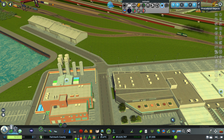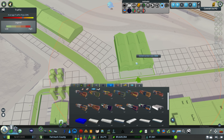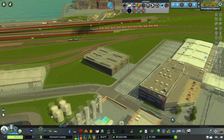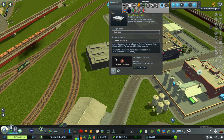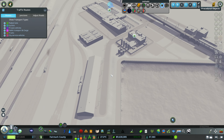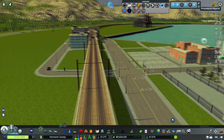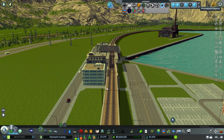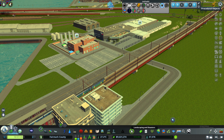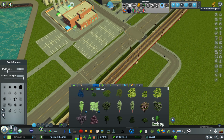Let's grab another warehouse - this one will just be animal products. We got stuff coming over here. Our new little industrial area is coming along fairly good. It's good if we get more use out of this train thing. While we wait for stuff to start populating and people coming in, let us work on some nice foliage.